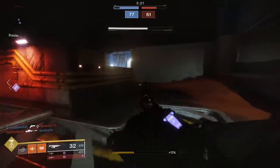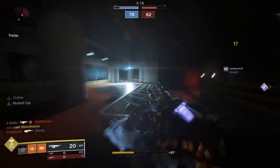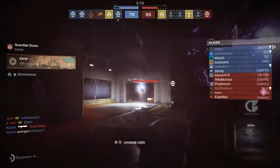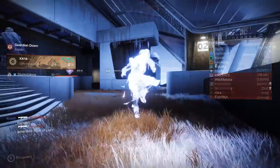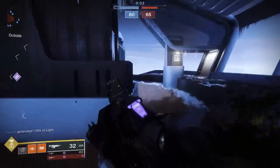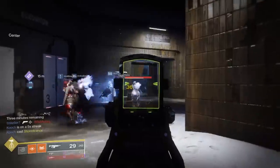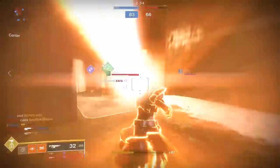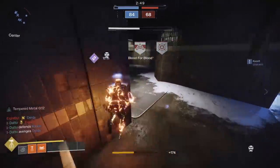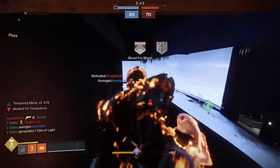Suros Regime is the only actual contender in the exotic auto rifle category and while it can shred people in PvP with spinning up activated, you need to be quite accurate for fast kills, and if you're that accurate, you're maybe just using something else. Ghalran's right hand, a drop from the raid, is actually not too bad in PvP either, but it's definitely not a top tier consideration and needs some help via perks to be competitive, at least for the average player. Anyway, that's all I got on scouts, autos and bows. Let me know how you're feeling about them, thanks for watching and I'll see you next time.